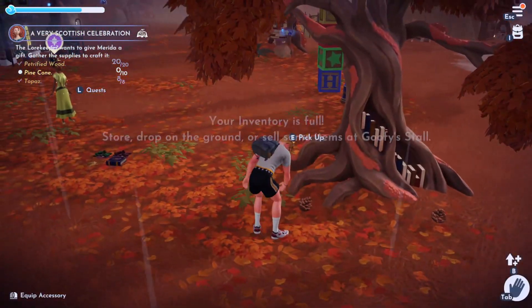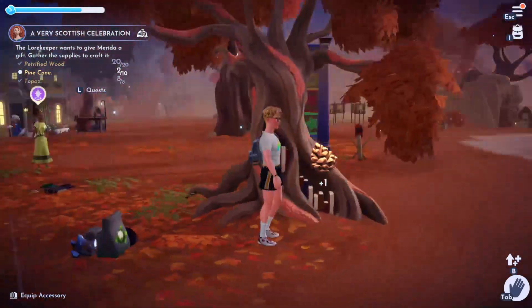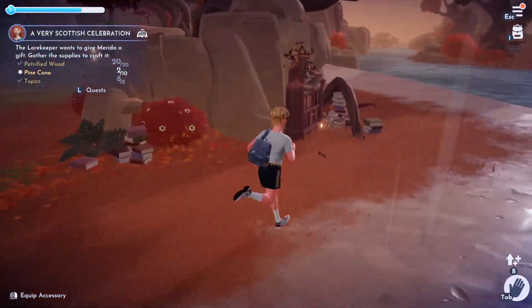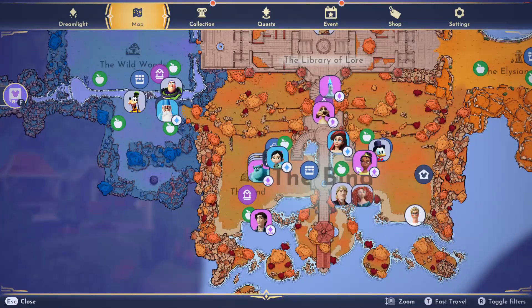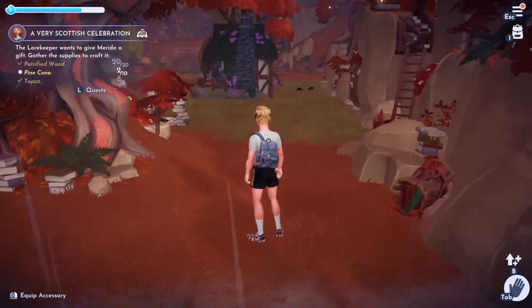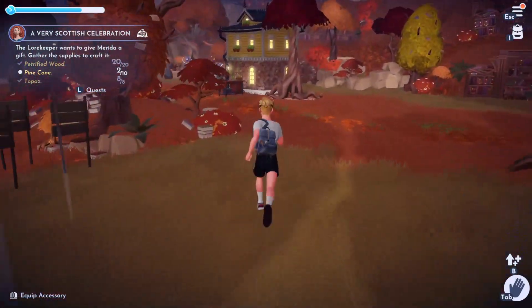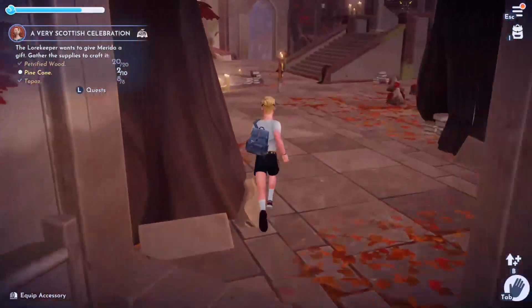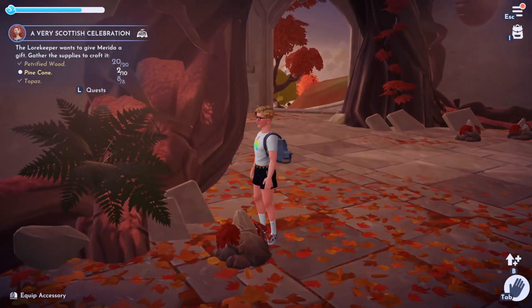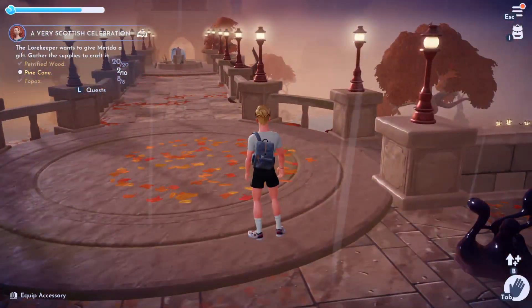Pine cones can be found scattered around in the Bind — here are two right beneath this tree; they're very common. Topaz you can mine from rocks in the mainland or in the Bind. For petrified wood, mine rocks in the Bind, or come up into the library where there are woody stones you can use your pickaxe on to get petrified wood.